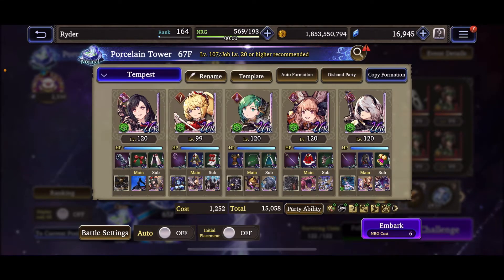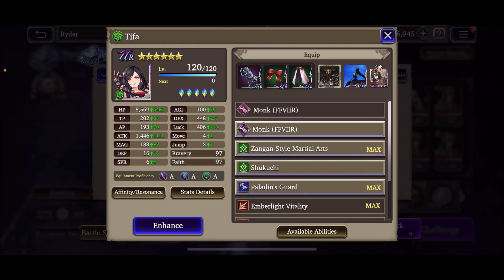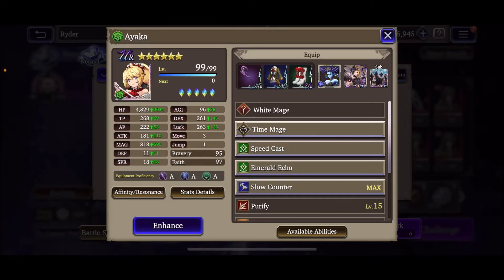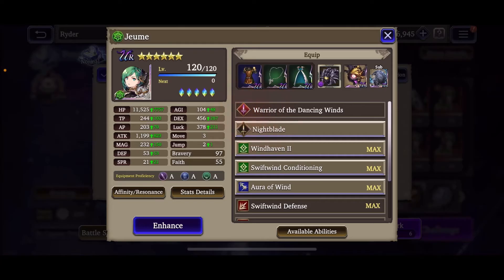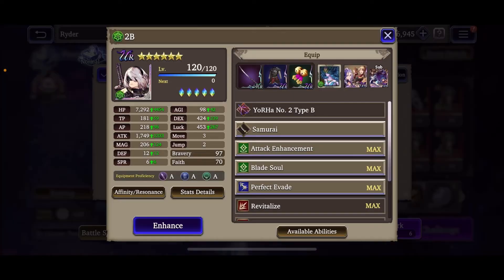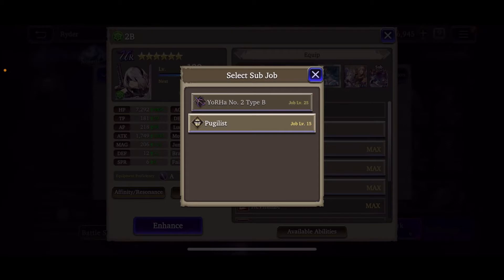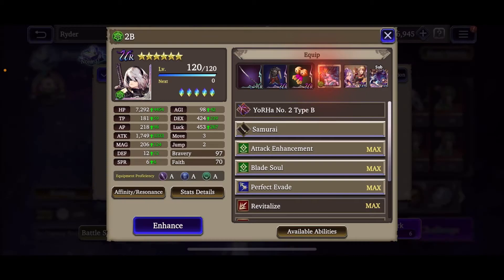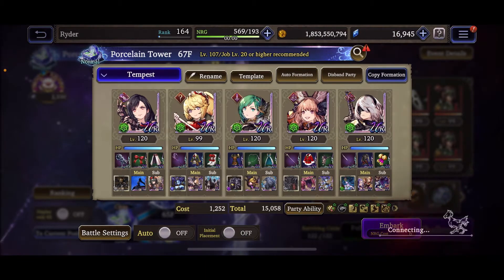Let me check everyone's sub job and main job. We'll go Monk with Tifa. For her sub we'll go Time Mage — good. Night Blade for Leela, White Mage — all right. And 2B will go Samurai. All right, heading out into the first battle. We'll see how it goes.